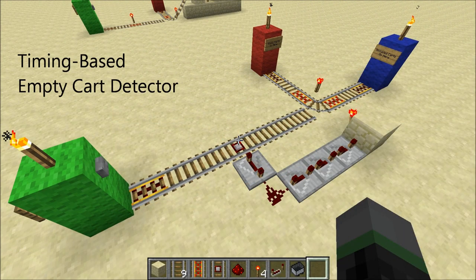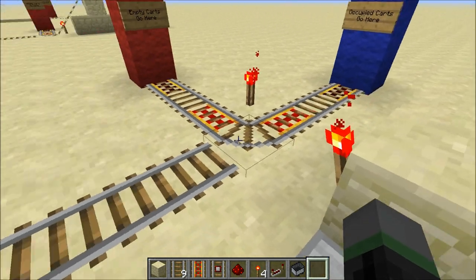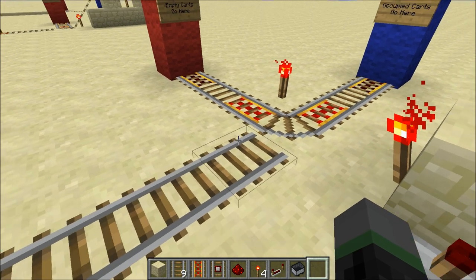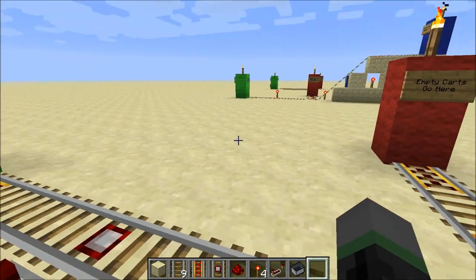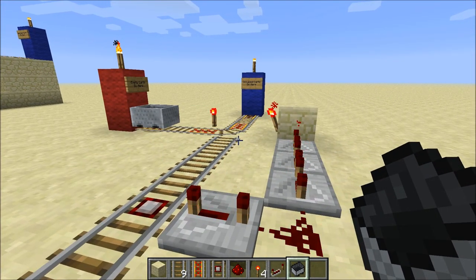Next up is the timing-based empty cart detector. This one also takes advantage of the properties of momentum between occupied and empty carts. In this detector, all the carts travel over this detector rail, which sets off this timer circuit. The circuit is timed just right so that this switch is engaged just as the empty cart is traveling over it. The occupied carts have enough momentum to bypass this switch and travel straight ahead. If I test it out with this empty cart, you'll see it reaches the switch and gets diverted just in time to the left.